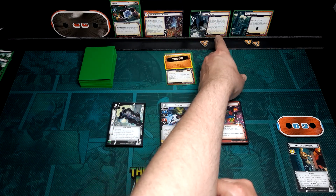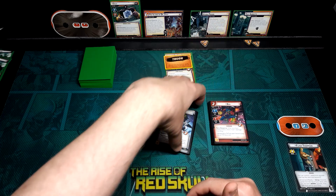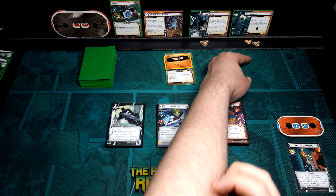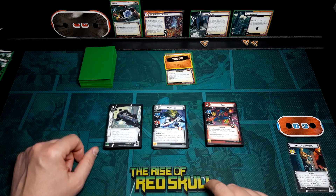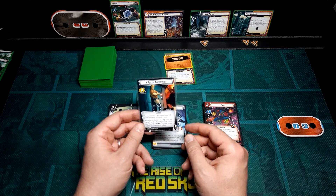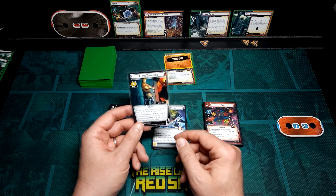Hydra Prison, which comes out as part of the setup, is completely blanked for Venom because he has no signature ally — so it's just going to sit there. If Master Plan comes out and puts four threat on a scheme, you just put it on Hydra Prison; I will never be getting rid of that since it's absolutely useless for me. Test Subjects: once defeated, the first player discards cards from the top of the Encounter deck until they discard a minion, then reveals that minion. It starts on two and gives us an additional Encounter card each turn, so that one has to go quickly.